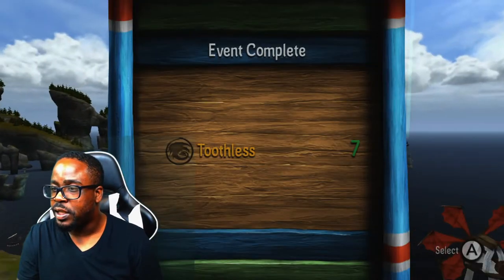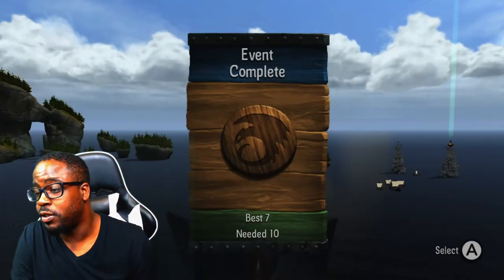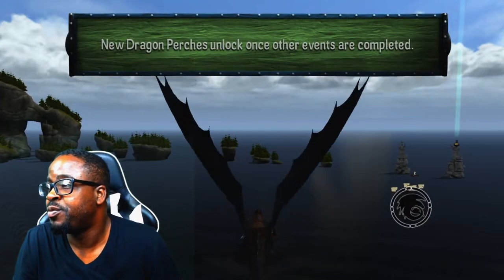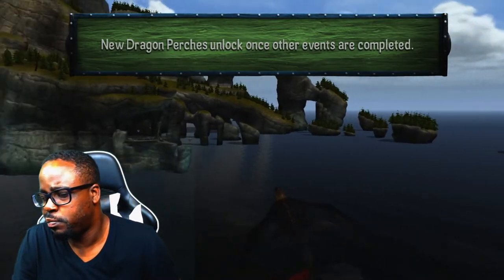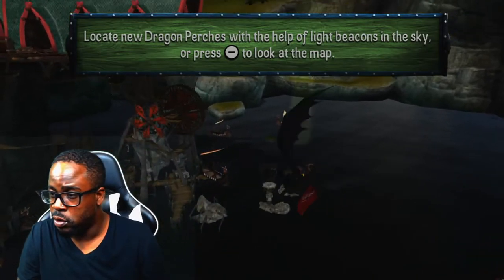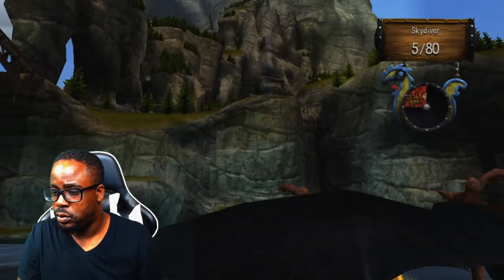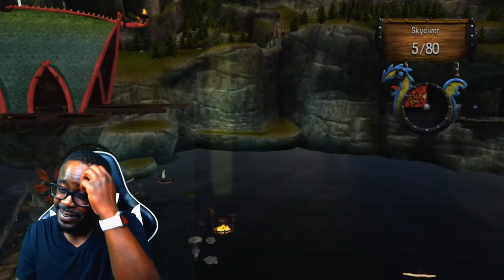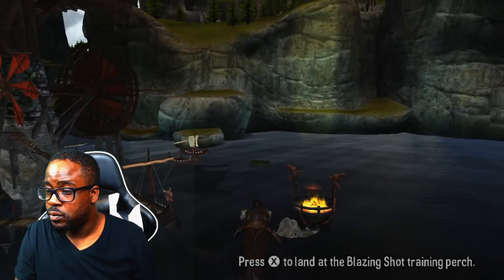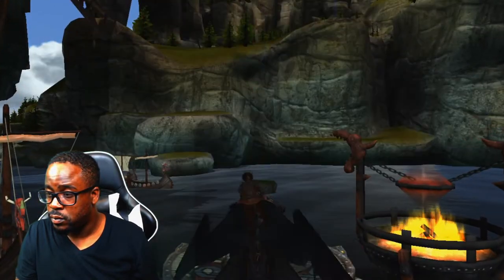That's the name — Toothless. What a name for a dragon. I guess you don't got teeth, right? They tend to be purple. Okay, so basically from what I gather, when you get the perfect score you unlock different bits.